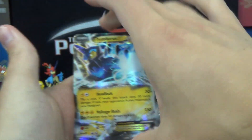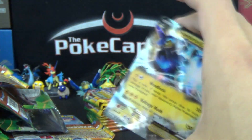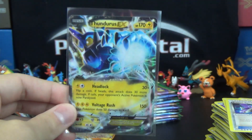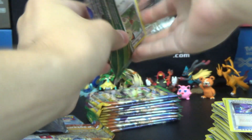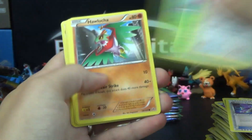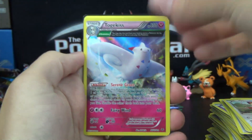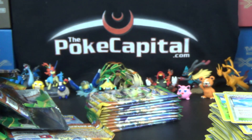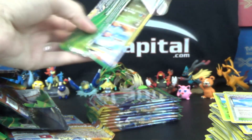Jirachi Reverse and a Thundurus EX! Has it happened yet, Ando? Have you gotten it yet? I haven't been keeping up with all his most recent videos, but I feel like I've gotten a lot of Thundurus EXs since he started his official search for it — every time I get one it's like, did he get it yet? Togekiss! Hollow Rare! So that is 6 Ultras, 4 Hollows — we're at 10. We're already at 10 Hollows. Holy cow. This might be a 13-Hollow Box.